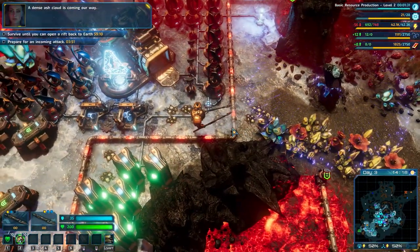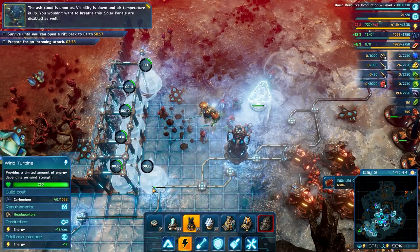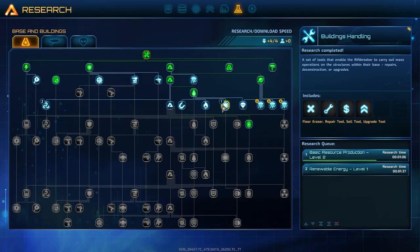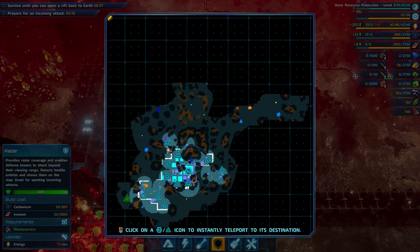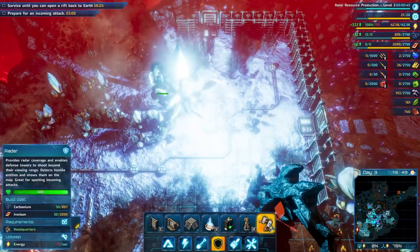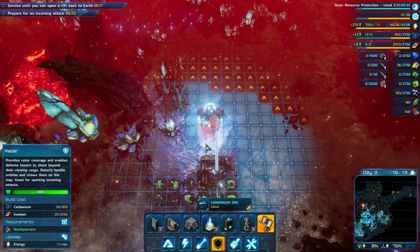A dense ash cloud is coming our way. We are still losing some power, so we can build more wind turbines. Let's put them into the wall here. I don't think we'll get attacked on this wall for now. Let's build some radars at the edges of the base so we can see the enemies and resources near our base.